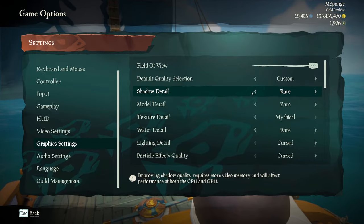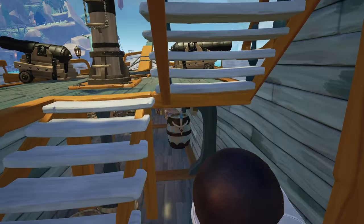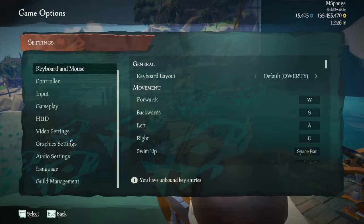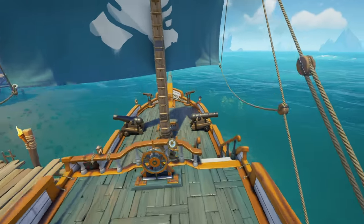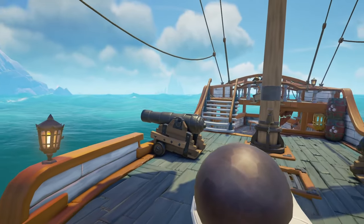If you want a bit of a performance boost, bump shadow details down to common — you get a bit more visibility and you don't get the flicker. But if you really want it to look nice, keep shadows on rare because you get a nice soft shadow. If your PC can handle it, this is a very nice setting for the game.